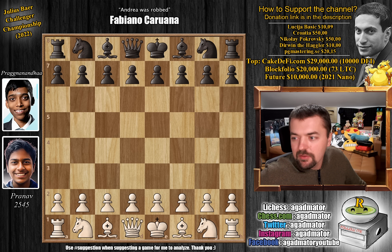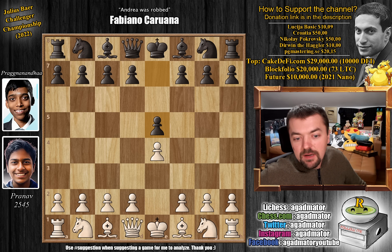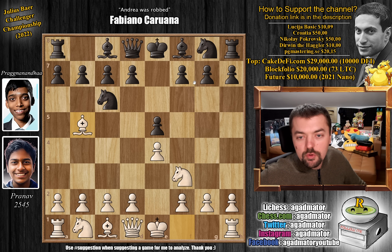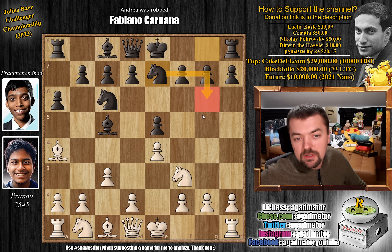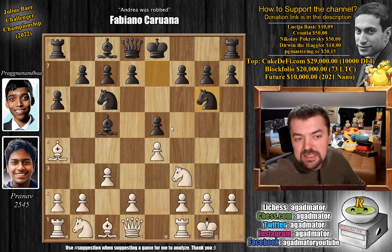Pranav again with the white pieces opens with e4, we have e5, knight to f3, knight to c6, and now bishop to b5. Pranav goes for the Ruy Lopez. We have a6 — Morphy's defense — bishop to a4 and bishop to c5: the deferred classical defense. We have c3, knight g to e7, shifting the knight over to g6, castles, and knight to g6.